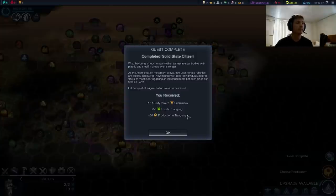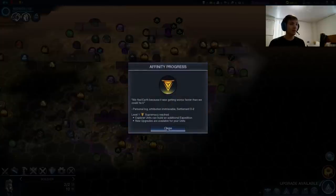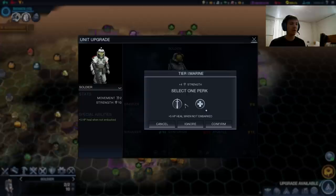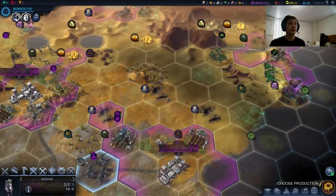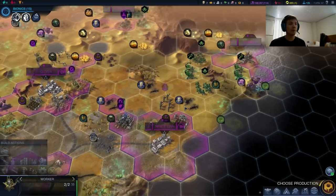We fled Earth because it was getting worse faster than we could fix it. What becomes of our humanity when we replace our bodies with plastic and steel? It grows even stronger. As the augmentation movement grows, new uses for bio-robotics are quickly discovered. Plus 12 affinity points in supremacy — that's actually a lot for a quest like this. 50 food in Tiangong, 50 production Tiangong — pretty awesome. And we hit affinity one, so now we're actually going to be able to upgrade our soldiers into marines. We can choose between five health per heal or 15% in attacking. I like the extra strength we get out of it — healing does require you to sit down for two turns. Now these marines are going to be quite powerful.